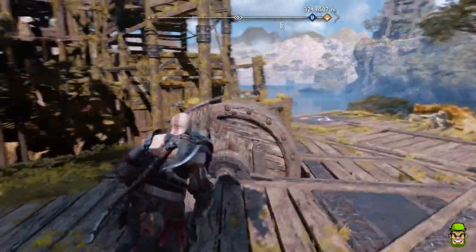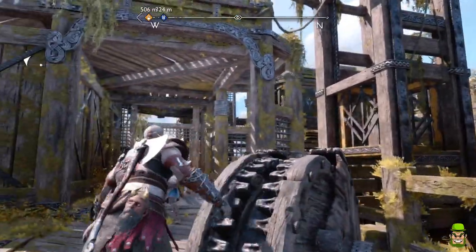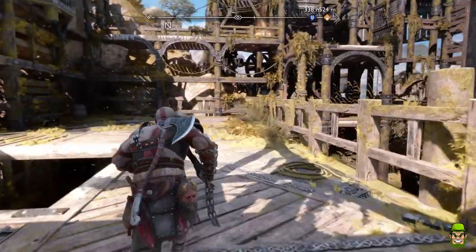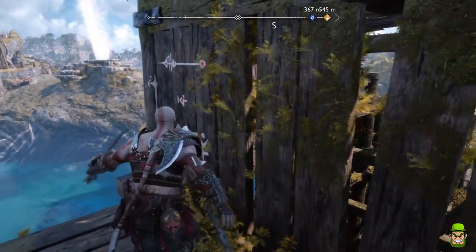So once the barrels are removed, go to the very start of this area and go to the giant wheel, then raise it up to the very top. There are four tiers — bring it up to the very top. Then return to the area where you turned off the rig in the first place, and take a right where the barrels have now been removed. You can go around that segment.